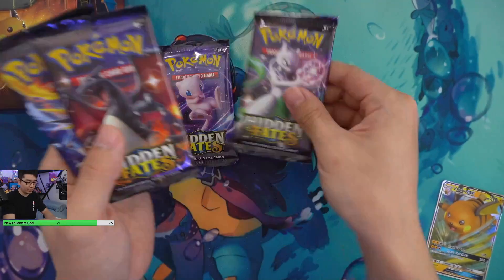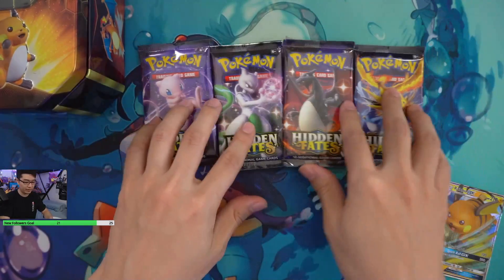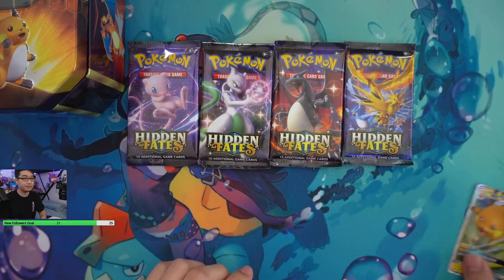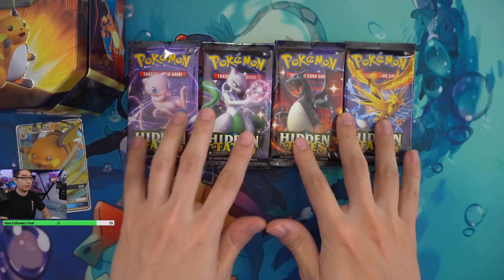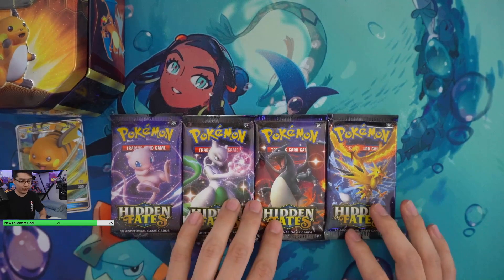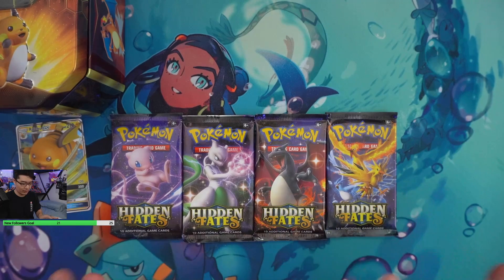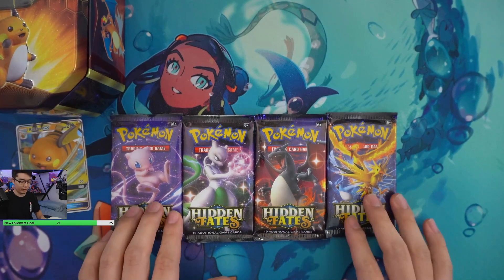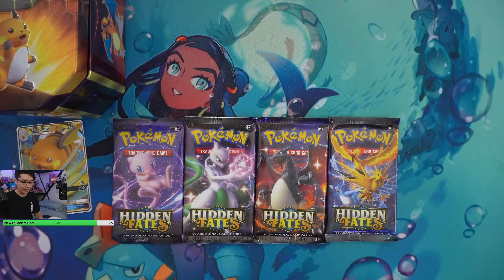So we got the four packs right here — a counter four — and they're all different variations, which is cool. If anyone in the chat wants to pick a pack, I'll let you guys go ahead and do that. Otherwise, I have my eye on the Mew pack to go with first. What do you guys think? Give you guys a little bit.